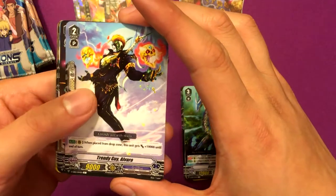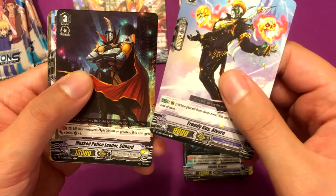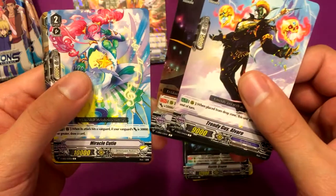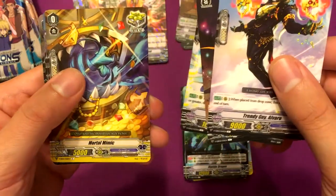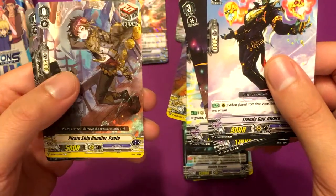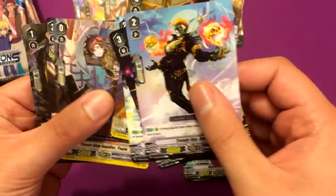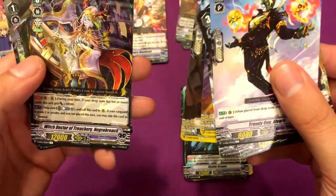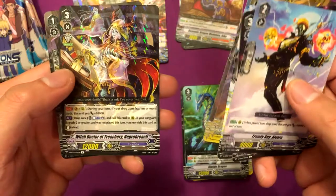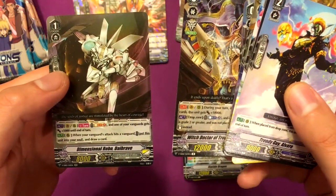Trendy Guy Alvaro, Mass Police Leader Seabird, Seabird, Miracle Cutie, Mortal Mimic, Pirate Ship Handler Paolo — I think that's what it is — Witch Doctor of Treachery Necro Breach, and Dimensional Robo Die Brave.